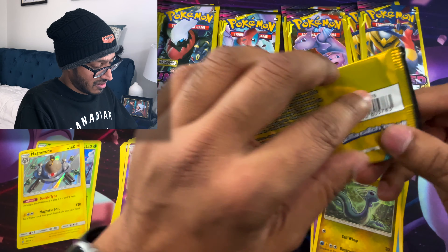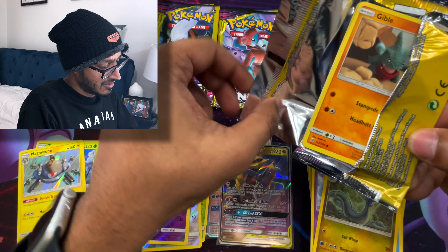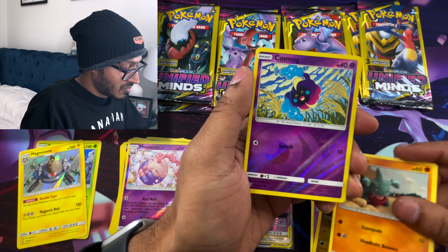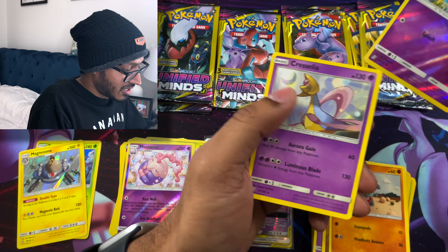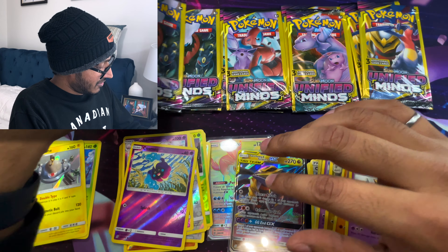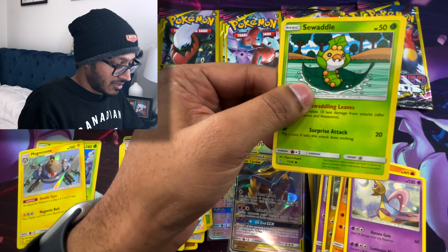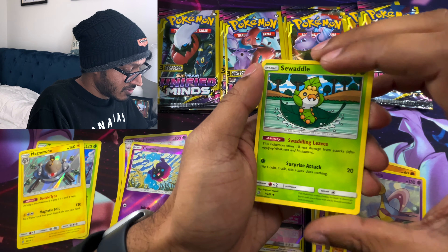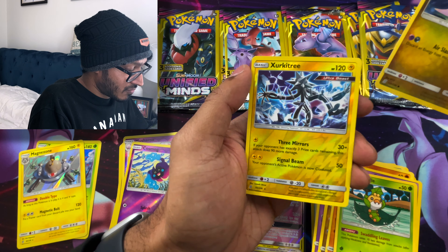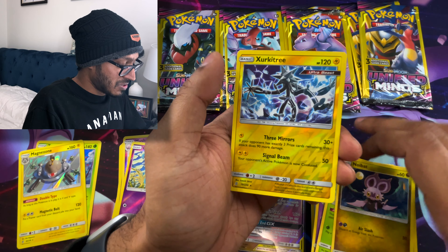Now we gotta see what Umbreon and Darkrai can give us. We got a Gible, a Reverse Cosmog, and a Cresselia. Nice. Next: we got a Swaddle, a Noibat, and a Reverse Zeraora — an Ultra Beast! There we go, our first Ultra Beast.